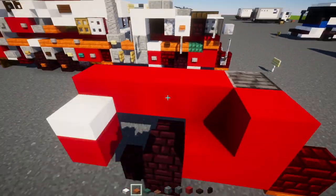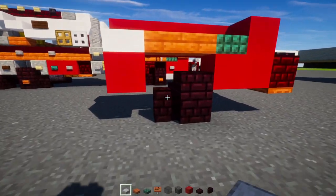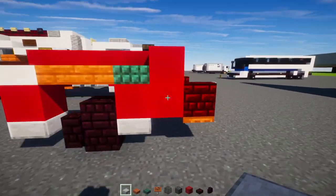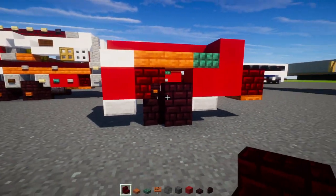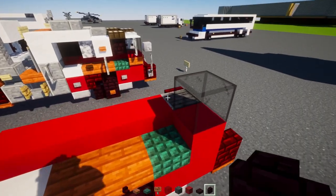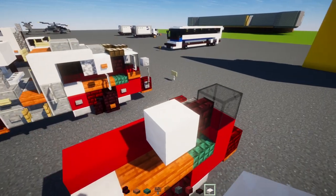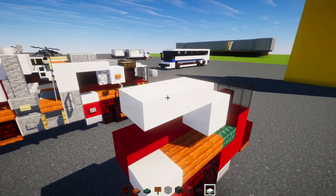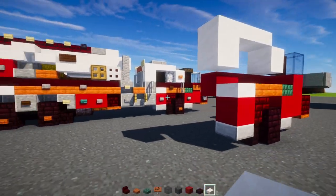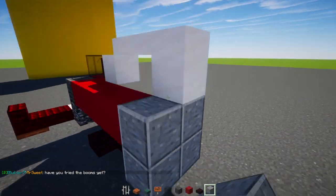In front of that we'll add two acacia slabs and then a dark prismarine slab. Then go down here and add smooth stone slabs in the front and back of this wheel, and then upside-down red nether brick stairs. In this corner we'll add a black glass block, another brick wall, a smooth quartz block, and then three blocks long of smooth quartz slab.